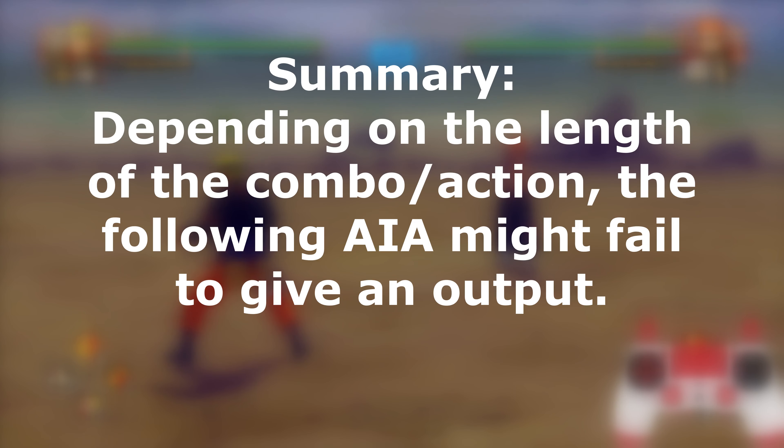AIA also applies to this, so in the PLS time frame, however many inputs you do is however many inputs the character will do. Let's say somehow you can input five actions in the PLS time frame — which is basically impossible for a human — Naruto still wouldn't do five hits because his AIA limit is three. So if you somehow manage to do five inputs in the PLS time frame, your character will still do his AIA limit. If you manage to do three hits in the PLS time frame — which is also kind of impossible — Sasuke will do three hits because his limit is three.